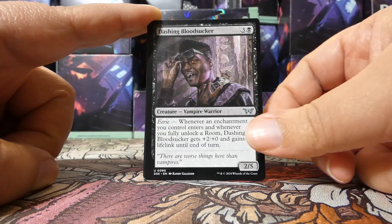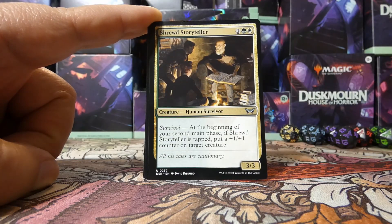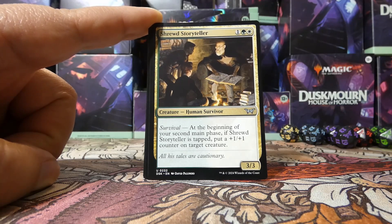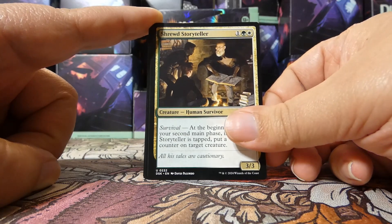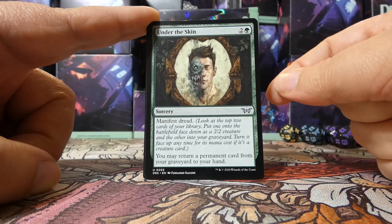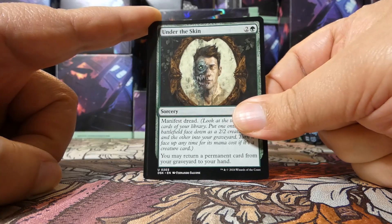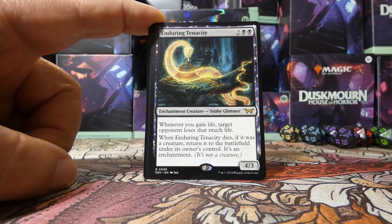We have a Dashing Bloodsucker as the second uncommon — look at how dashing he is. And a Shrewd Storyteller is the third — it is a gold card, green and white. Our next card could be another uncommon, a rare, or a mythic. It is in fact another uncommon: Under the Skin. This art is haunting — obviously very thematically appropriate for the set. Which means our rare or mythic is Enduring Tenacity.